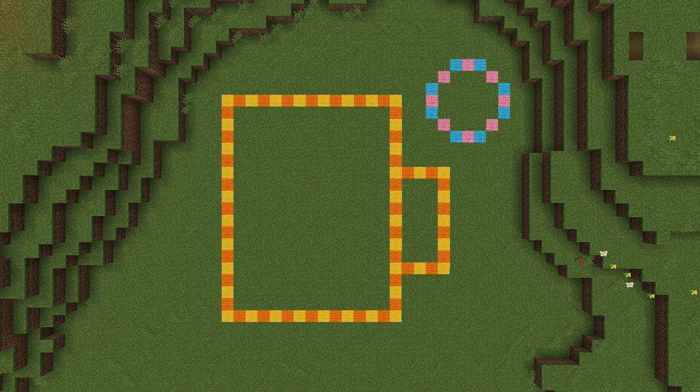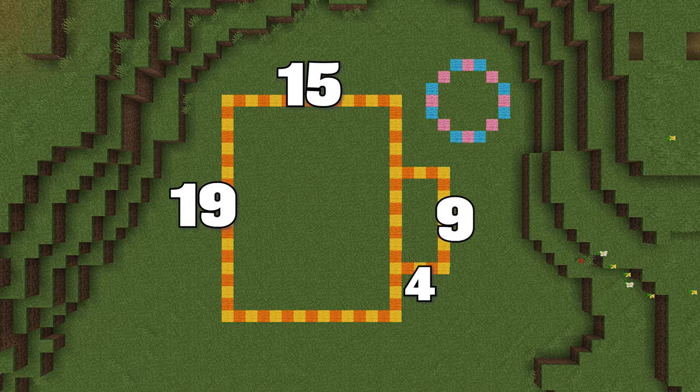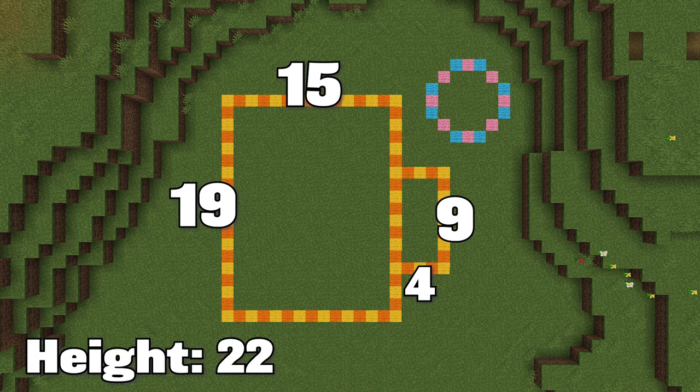The barn has a footprint of 15 blocks wide by 19 blocks long, and it also has an extra section that is 4 blocks by 9 blocks that you can put on either side, but I'll be putting on the right. And the green silo itself is a circle with a diameter of 7 blocks.